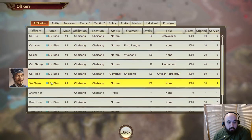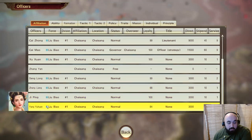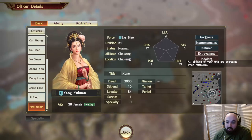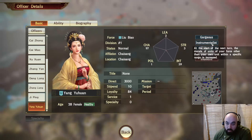We're going to City Info, look at officers, and check the woman we just picked up — who I'm not familiar with. She does have a bio, so this is one of the historical officers. Consort of the Tang Dynasty ruler Zhuan Zhang, daughter of Yang Zhuan Yan. She was initially the wife of someone, then plunged hedonism into chaos. She's extravagant and indolent — she is actually just terrible.